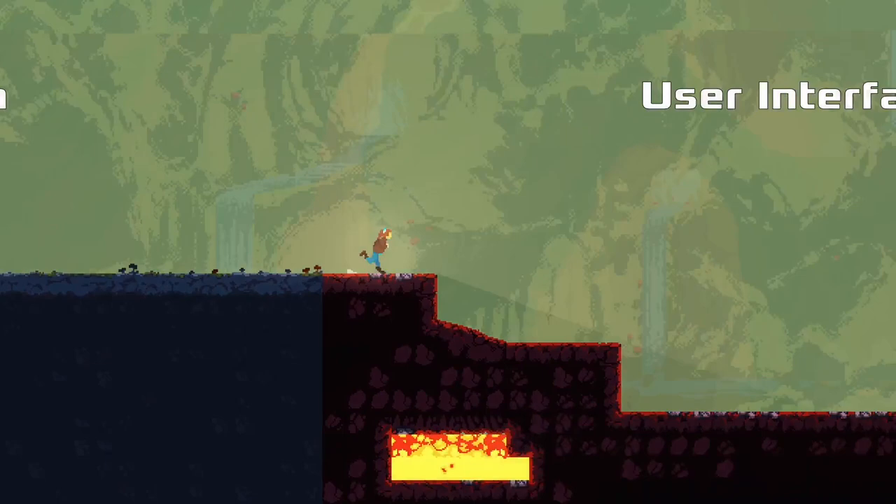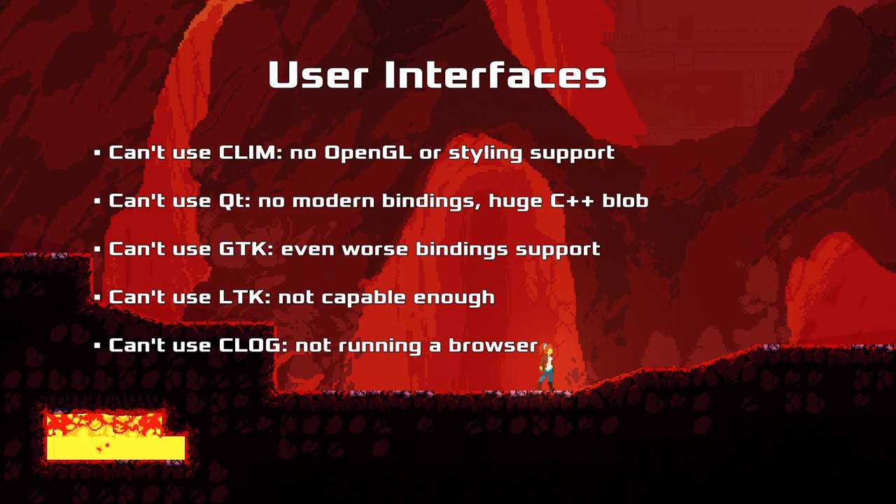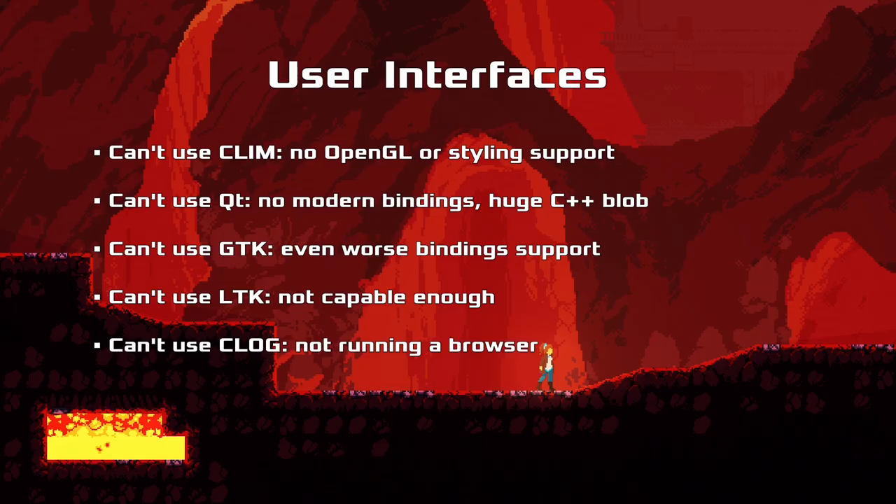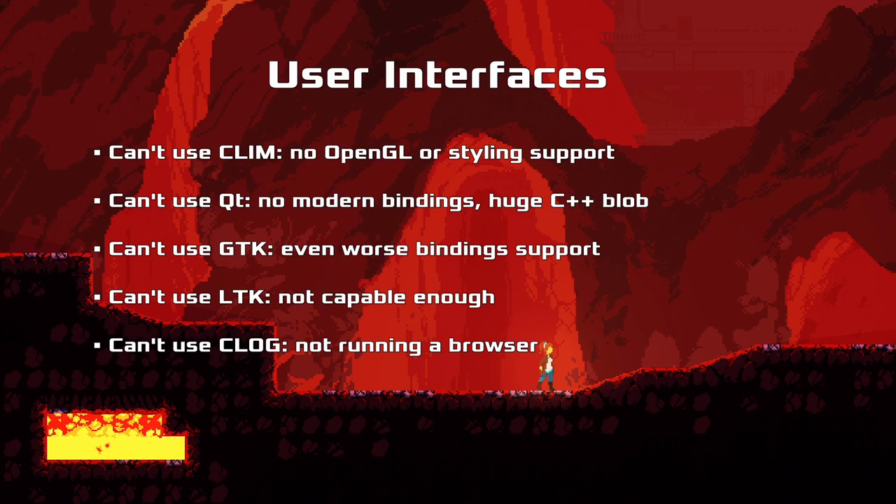For user interfaces, we had a bit of a problem. We couldn't use McCLIM - it doesn't have an OpenGL backend and doesn't have great styling support, which is important for games to make UI look native. We can't use Qt - there are no modern bindings, CommonQt5 is sort of there but not done, and Qt6 is already out, plus it's a huge C++ blob. GTK has even worse binding support. LTK is not capable enough by far. And CLOG, the new frontrunner of UI stuff, runs in a browser, and I'm not going to ship a browser in a game. Which means we have to make our own thing.